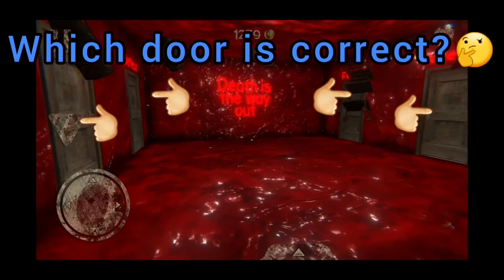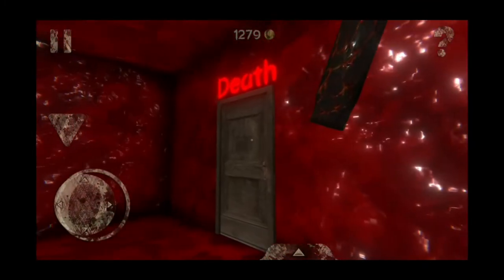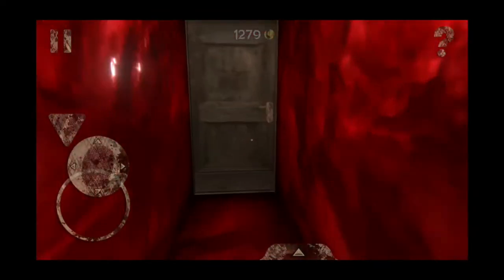After that there are many doors and you don't know where to enter. It says 'death is the way out,' so you simply go in the death door. Here it is — enter it.